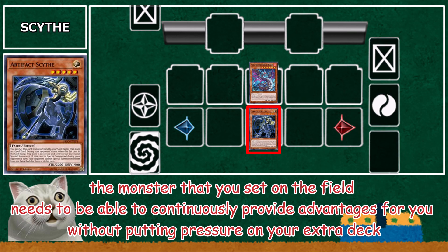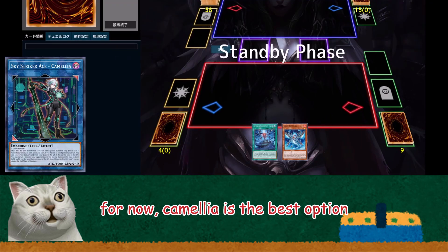The monster that you set on the field needs to be able to continuously provide advantages for you without putting pressure on your extra deck. For now, Camellia is the best option.